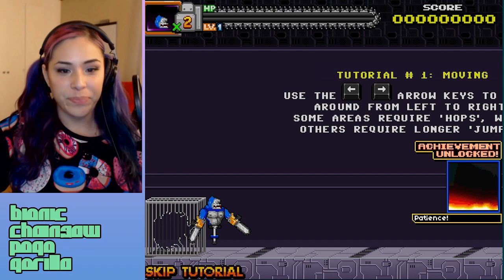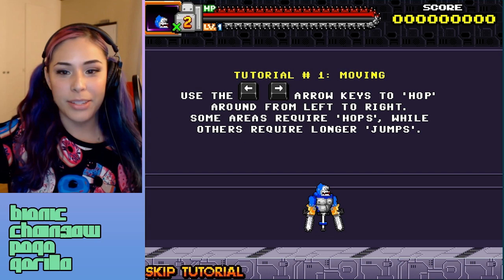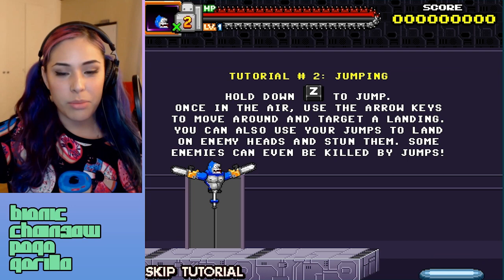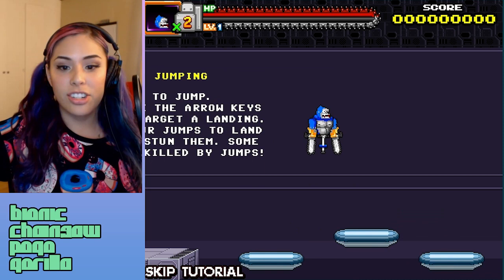We have a tutorial — use the arrow keys to hop around from left to right. Some areas require hops while others require longer jumps. Up to exit the door. Hold Z to jump, and once in the air use the arrow keys to move around. This lets you move higher, land on enemies' heads, and stun them. Some enemies can't even be killed by jumps. This is hard!